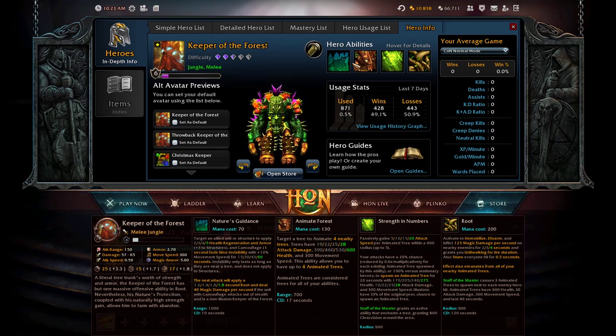Keeper of the Forest is an early-game tower pushing hero — very strong at pushing towers with Animate Forest. He is also able to split push, meaning he can push away from his team. The reason for that is he's a strength hero and very tanky in the early game, so opponents would need two or more heroes to respond to his push. It is still more effective to push with your team, but he does have the option to split push.